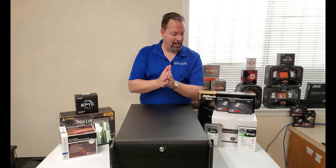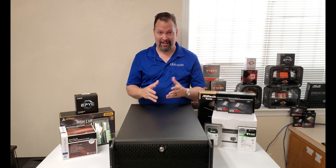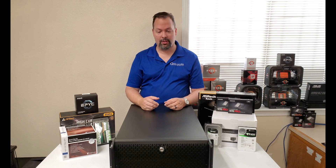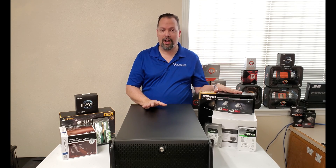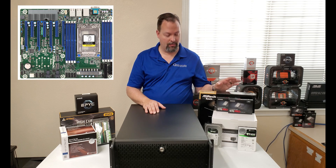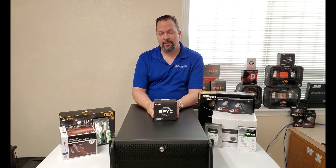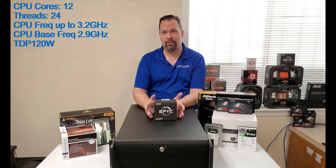So what we've got is a lot of the stuff from our last Epic server build you're going to notice is about the same. The difference is we have a larger budget for this one, so there are going to be some changes. We have the same platform — the ASRock EPYC 8D-2T board, same as before. The big difference is instead of an EPYC 7282 chip, we're doing a 7272 chip, which is the 12-core, 24-thread variant.